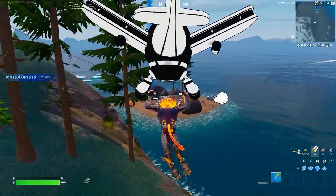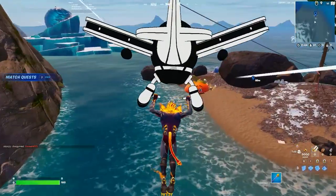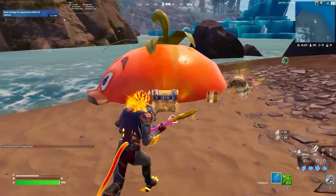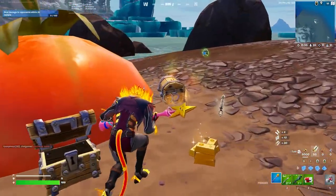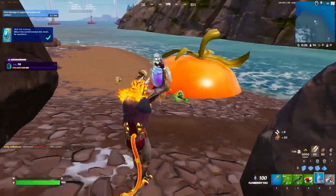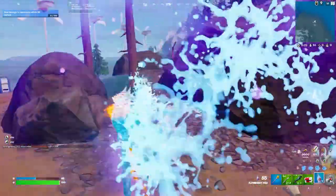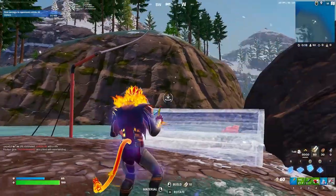Once we actually make our way to the exact location, just loot a few chests — that's all you need to do for the first step. Just loot a few chests, exactly like I'm doing right here. Pick up the weapons you get out of the chest, and make sure you also get the materials — as you can see I've got 60 wood and 30 brick.